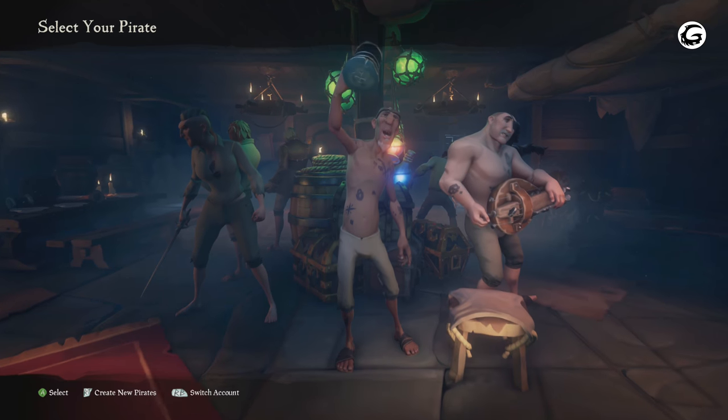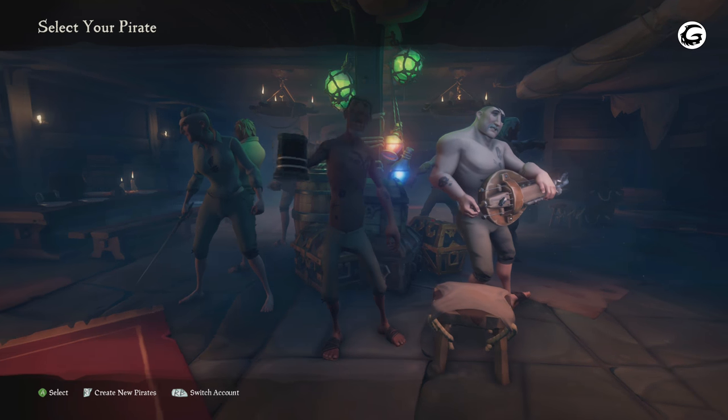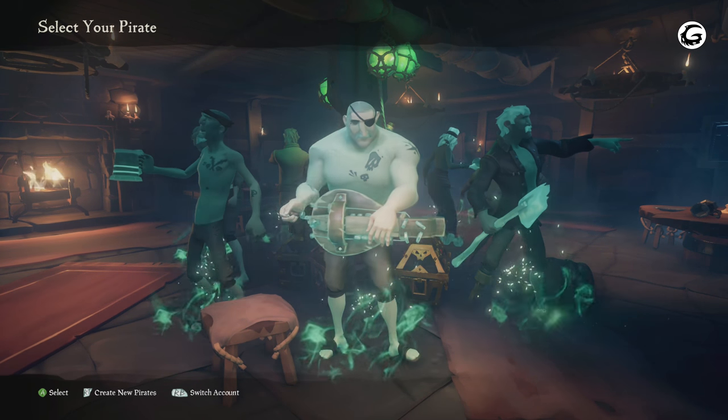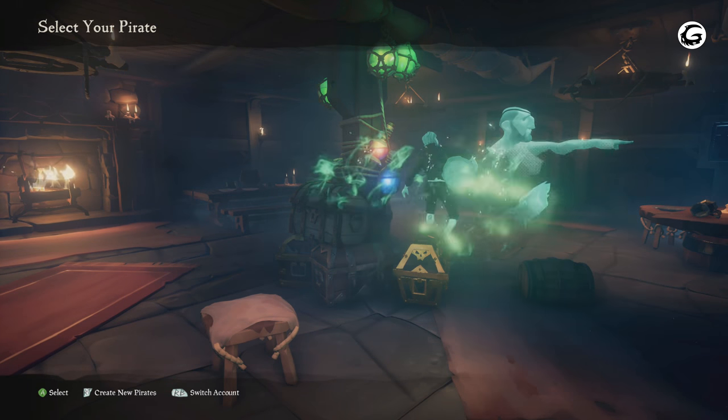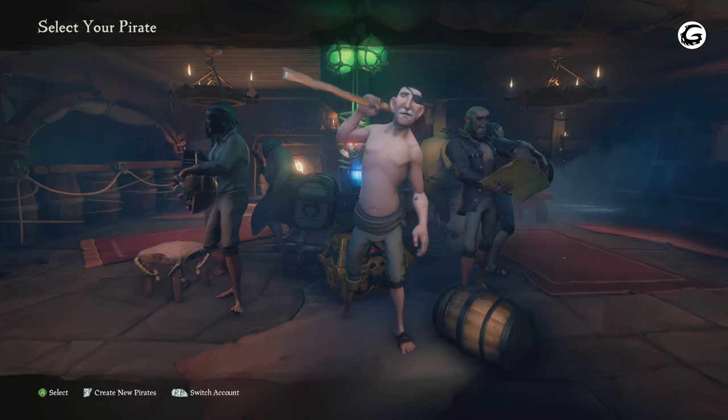Want to play as a grumpy old grandpa pirate with a peg leg or hook forearm? You may keep pressing the right trigger until you get your old grandpa pirate that you want. Or would you rather play as a fat female pirate who's holding a grog in her hand and does absolutely nothing but drink all day during her journeys? The choice is yours, but the question is when will you get such a character?